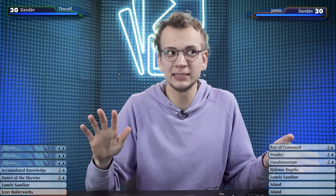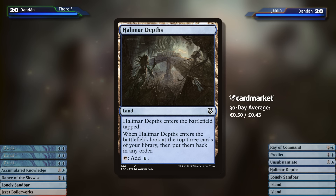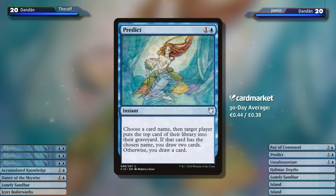My opening hand is fine-ish. It doesn't have any great early game cards, but it does have four lands, and hitting your land drop is really important. Halimar Depths can help set up future turns — it's a really good utility land. And Predict can be cheap card advantage later on, so I'm confident.